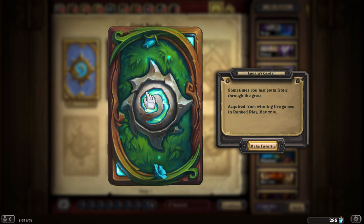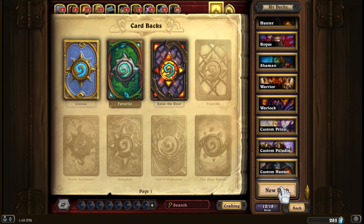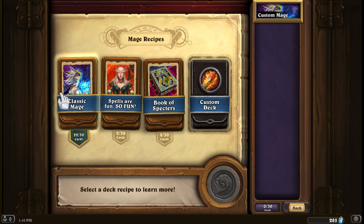You start off with a couple of pre-built decks, and I think you can create a maximum of 16 or 20 decks. To make a new deck you just hit 'new deck' and choose your class — for example I want to make a mage deck. These are different variations: classic mage is mostly basic cards. The custom deck option is for people that want to make their own decks, and that's generally the one I use.